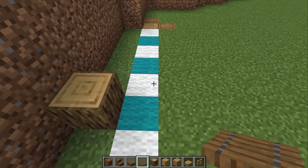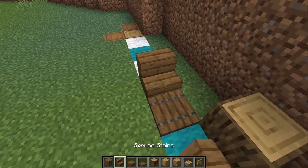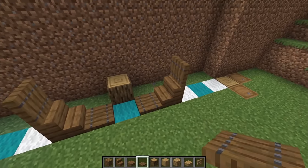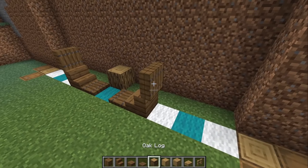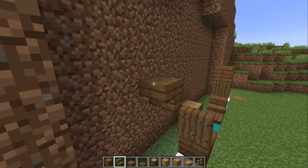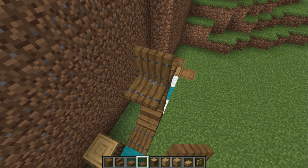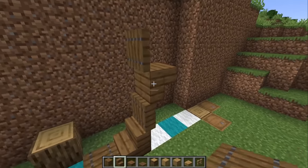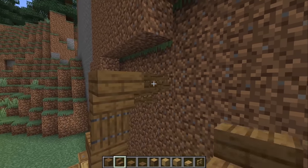Grab a spruce trapdoor and place one on each corner. Grab a stair, face it down this direction, then one in this direction. Grab a trapdoor and lift it up on each side. On the outside bit, add another trapdoor on each side. Put an upside-down stair on this corner and use it as a placeholder block so it has that look. Another placeholder here. Grab another trapdoor, use it as a placeholder — place one on top, open it, and remove it. Do the same on the other side.